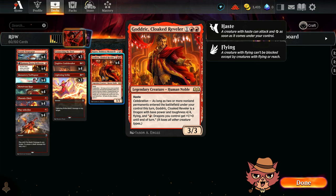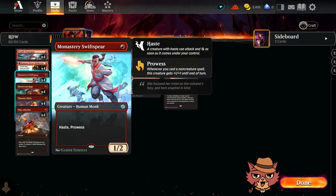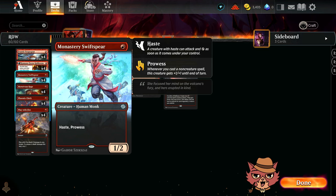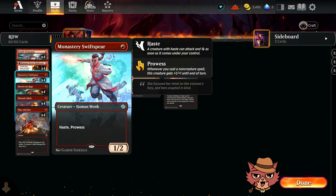We also have Frantic Scapegoat, a new 1-drop — a 1/1 with haste and one of its ETB effects suspects it. When you suspect a creature, it has menace and can't block. What's cool is its bottom ability: whenever one or more other creatures enter the battlefield under your control, if Frantic Scapegoat is suspected, you may suspect one of the other creatures.